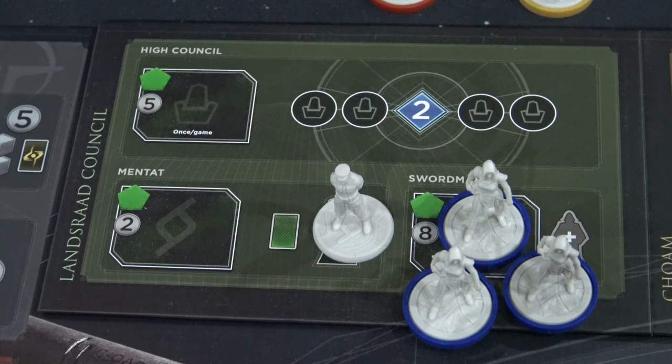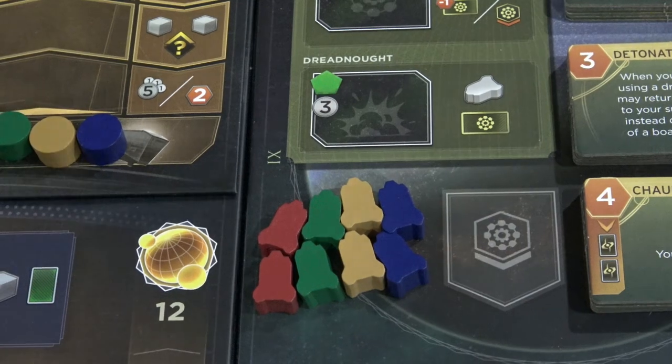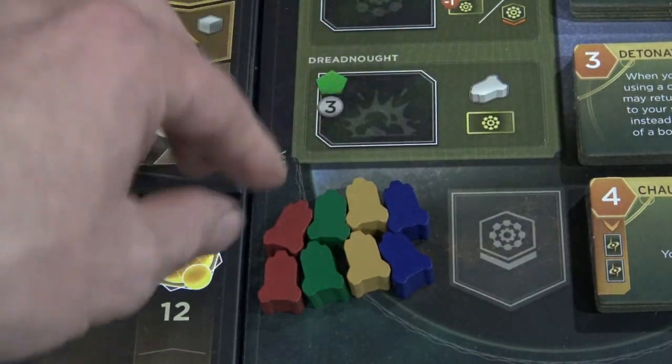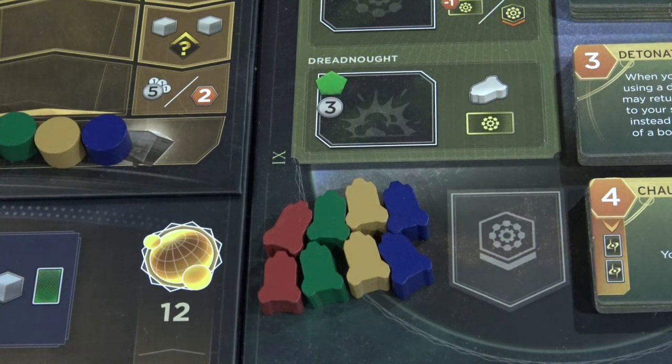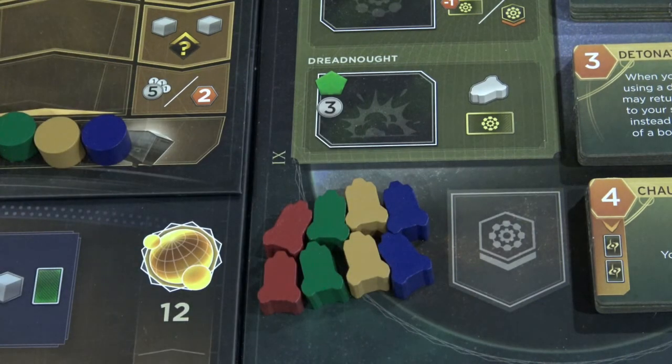The third aspect of why you want Solari comes down to Dreadnoughts. Dreadnoughts are going to cost you roughly three Solari to purchase, and these are a military unit you can use over and over again. The troops are sort of one-use — once used on the game board they are removed. The Dreadnoughts will keep cycling back and forth and you can use them over and over again, and they're a little bit more powerful than the troops.